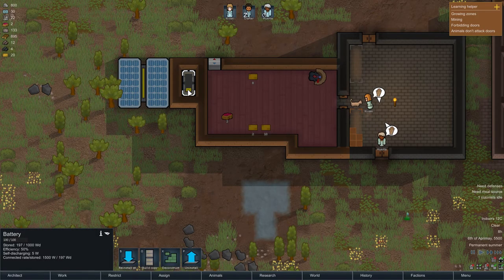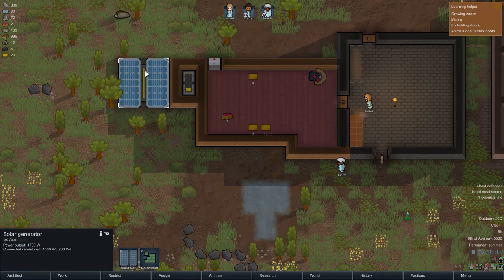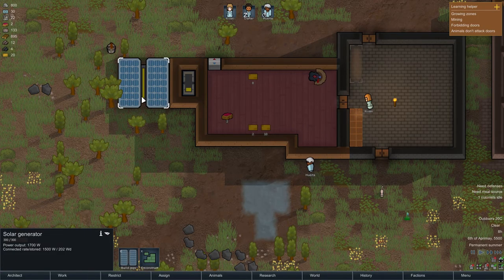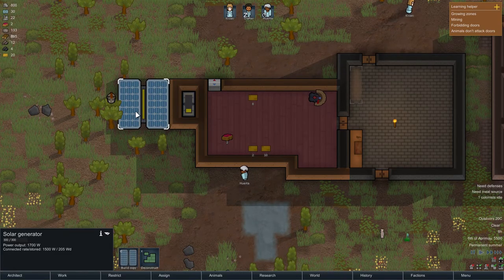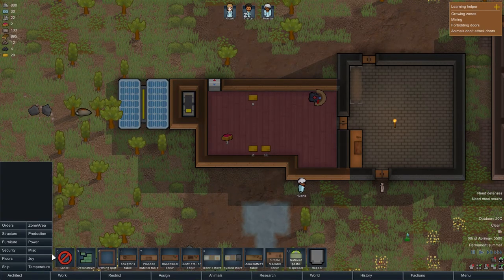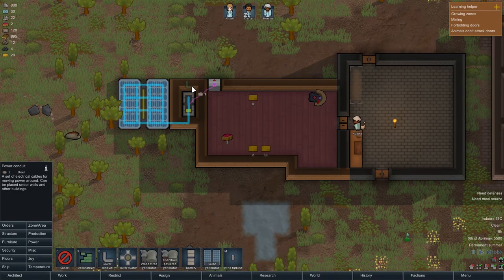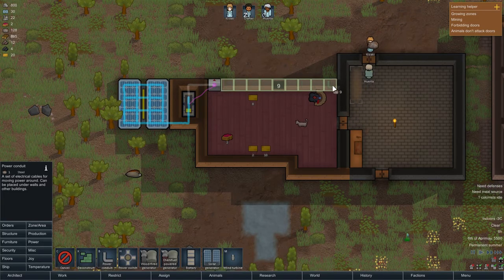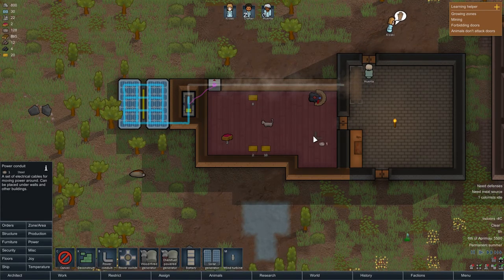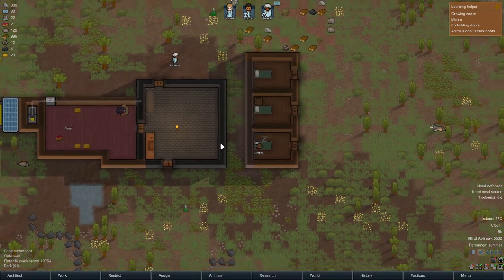Our battery is filling up — we can see the yellow bar in here and also the level on the solar panel, which shows us how much energy we're actually getting. We're getting maximum, so that's perfect. This electric stove needs some power, so we'll need some power cables all the way up here through the wall. We should have enough metal to do that.